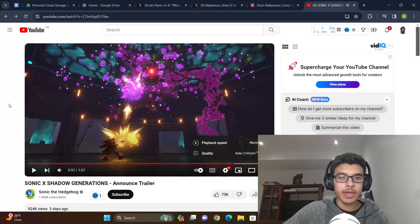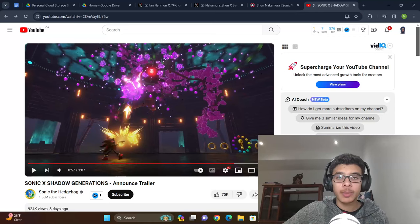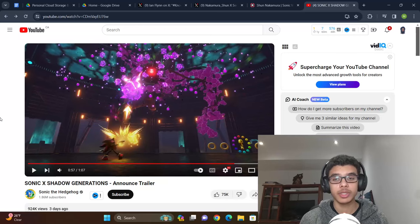Right there you can see what I'm 99% certain is a Chaos Sphere. When the Steam page talks about new abilities, I'm hoping they're talking about chaos powers, because I actually want to see all of those chaos powers brought into the game properly. They tried it in '06 — the Chaos Blast was terrible, the Chaos Spear was terrible. Shadow the Hedgehog did them pretty well, but Chaos Control was kind of useless unless going for the neutral story.